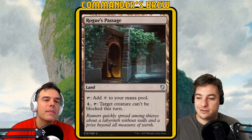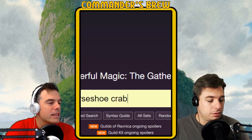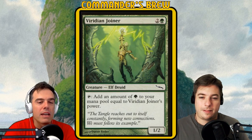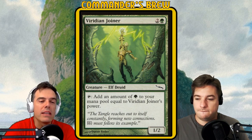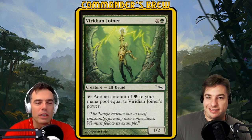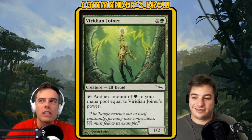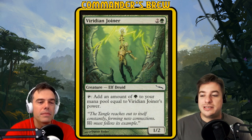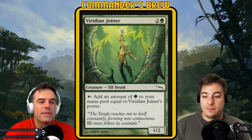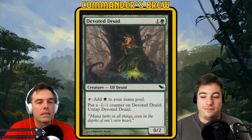Plus Viridian Joiner — two and a green, a 1/2 elf druid — tap to add green mana equal to Viridian Joiner's power. If Experiment Kraj is bigger than a 1/2, which it always automatically starts that way, you're gaining more mana than you are spending to untap itself using the Horseshoe Crab ability — another infinite mana combo. There's also another card in the deck that does that too. So that's two, three infinite mana ways, plus one of them will just kill someone.